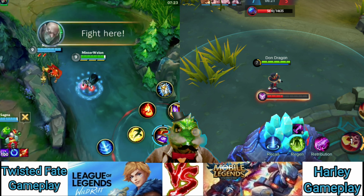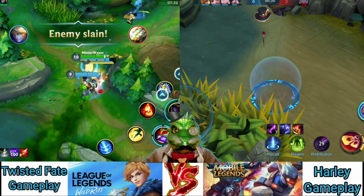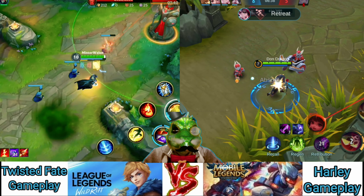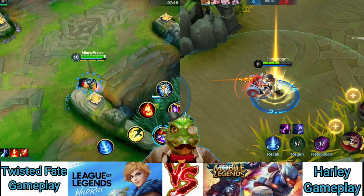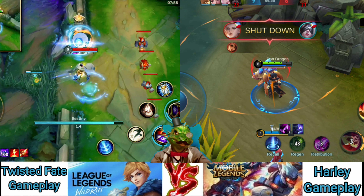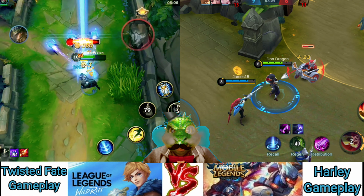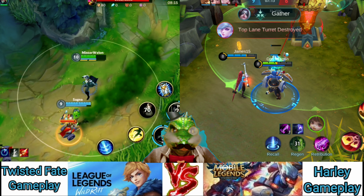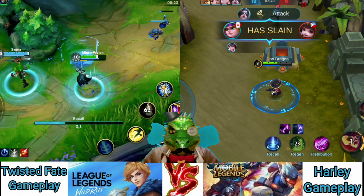Twisted Fate has some crowd control built in — he can stun people — and he's also a semi-burst mage at medium range. He's not super long range or super bursty, but he has burst aspects and can poke. The real cool thing about Twisted Fate is that you can basically transport yourself all over the map with your ultimate and influence the map at a larger scale. His passive is Loaded Dice — upon killing a unit, Twisted Fate rolls his lucky dice and gets a little bit of extra gold. This shows that he really wants to farm more safely in lane, use that passive to get gold, and build items, because his job is almost like a full-level map support champion.